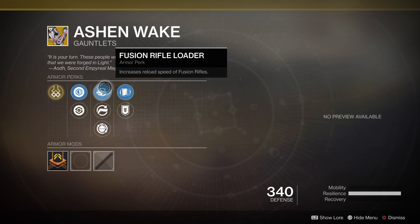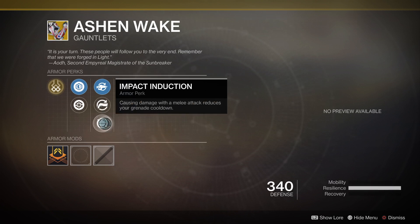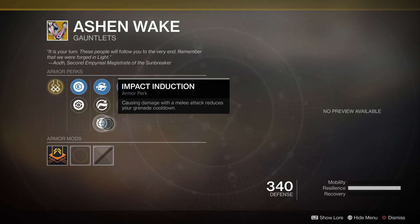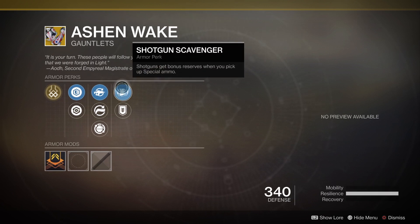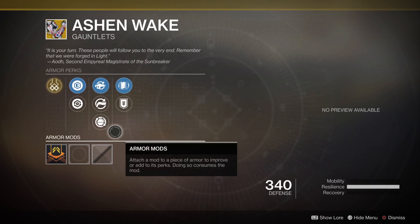The Forsaken mods on Ashen Wake are Fusion Rifle Loader, which increases Fusion Rifle reload speed, and Hand Cannon Loader — a big one, since high-damage archetype Hand Cannons take forever to reload. Speeding that up could save your life in a PvP firefight. Last is Impact Induction: causing damage with a melee attack reduces your grenade cooldown, bringing back that D1 mechanic. There's also Shotgun Scavenger and Heavy Ammo Finder.